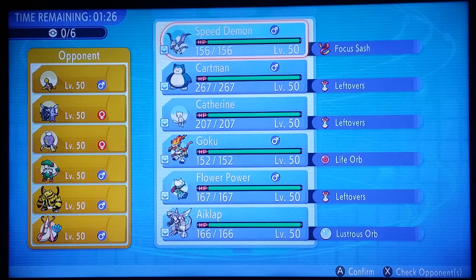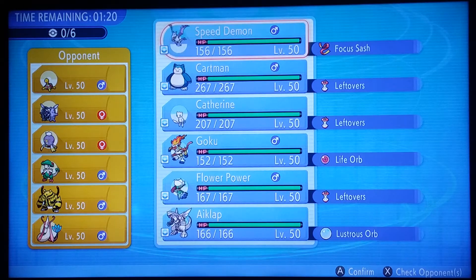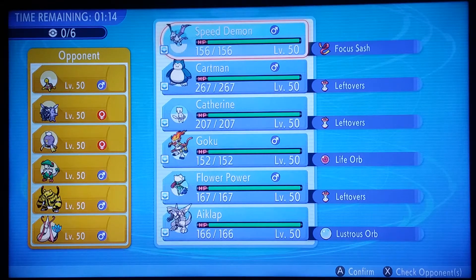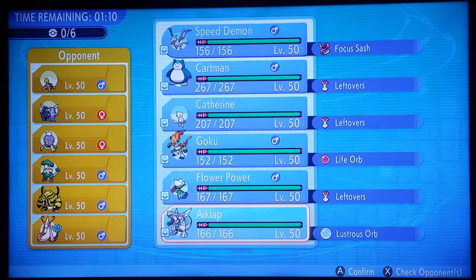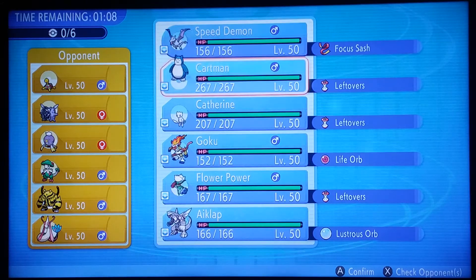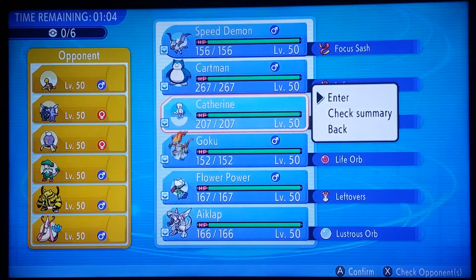As you can see, I am using the same team that I've been using the past few games. Looking at the opponent's team, it looks to be pretty powerful, pretty interesting combination there for sure. What do I want to lead with is the question, and I think we're going to go with the Mew actually.